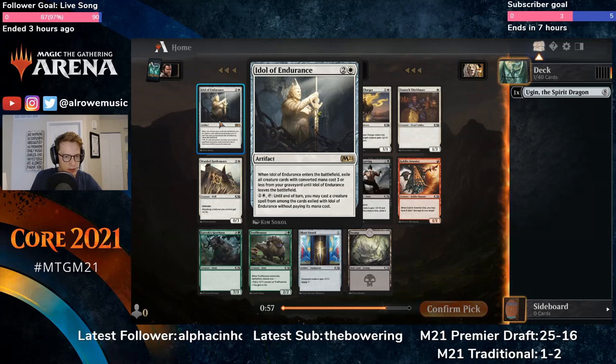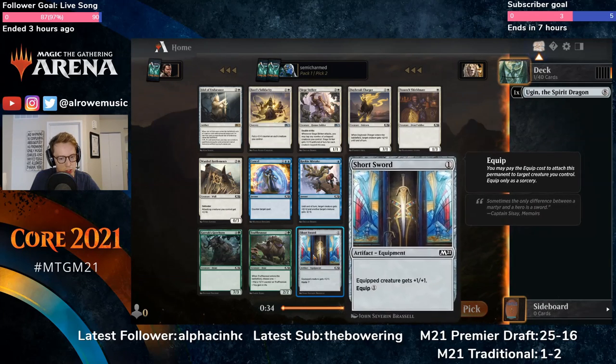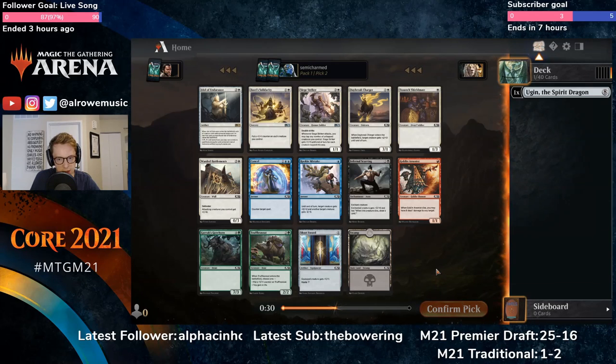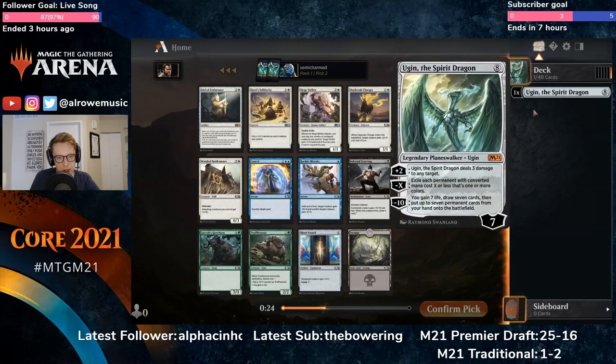Lifeforce Endurance is a card I'd want once I had an aggressive white deck. I don't know if you want to start with it though. If we're drafting white we'll have a bunch of three-or-less creatures, but if you draw it early it's not going to do much — you've got to wait until your graveyard is full. We could take a Short Sword here — colorless, delays the decision. Seed Striker was quite strong in a red-white go-wide deck, but that's not what Ugin is trying to do. There's not really much sending us in a particular direction out of this pack, so let's take the sword.